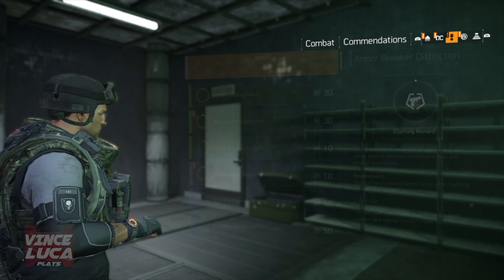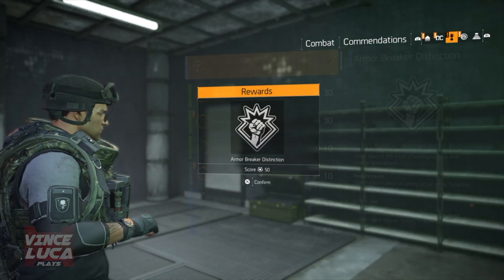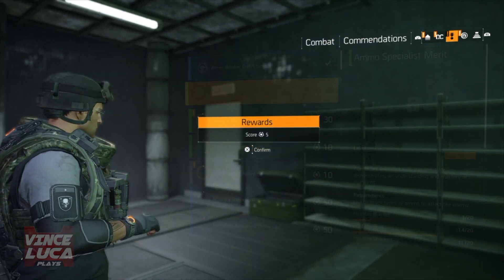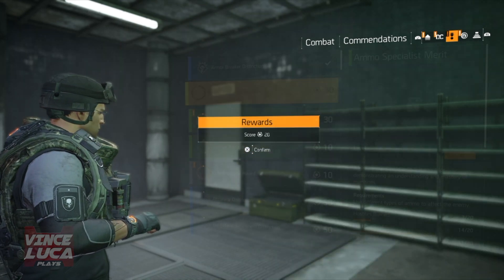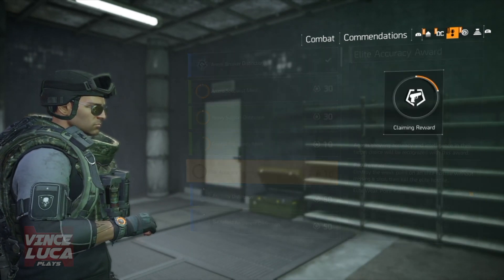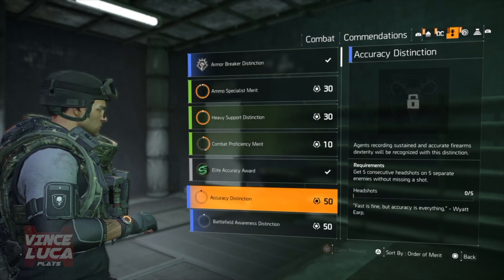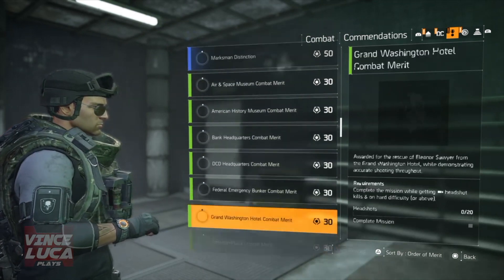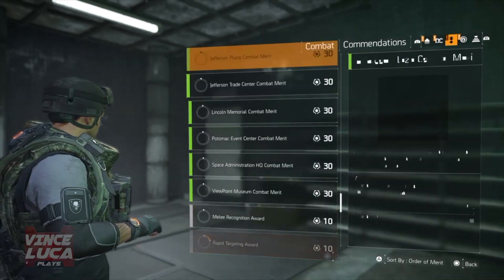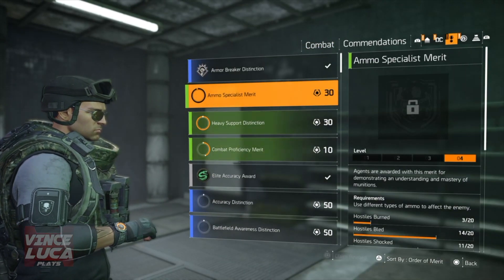Seriously, I reached level 30 by the time I found this out. I could have had these patches earlier on, but whatever — I'm sharing it with you guys. All you have to do is go to Commendations, see if you've done any of those, and claim the reward. Some of these are like elite hit points — you have to hit their special points. There's a bunch of them. Look at this — so many — and you can do each one of these one at a time if you want.